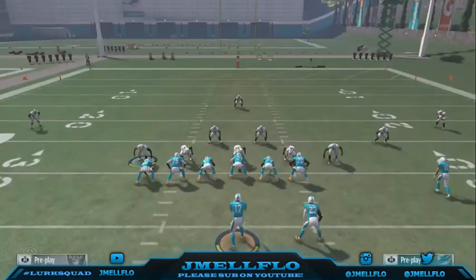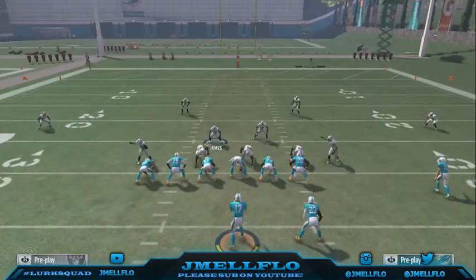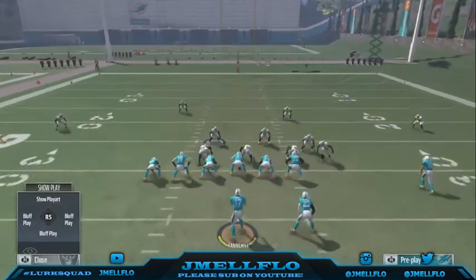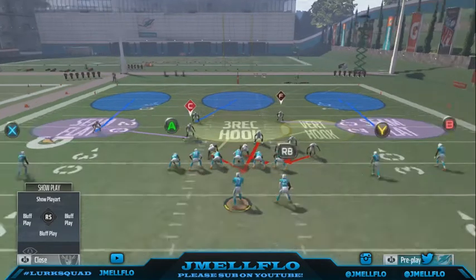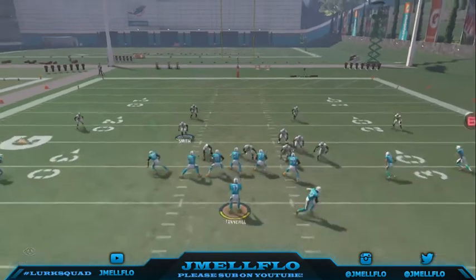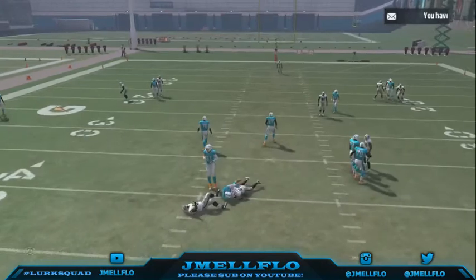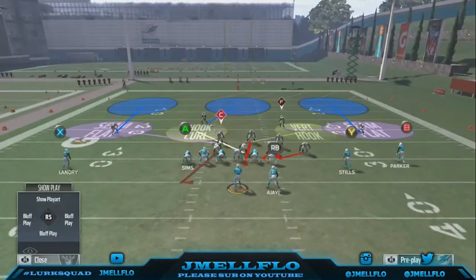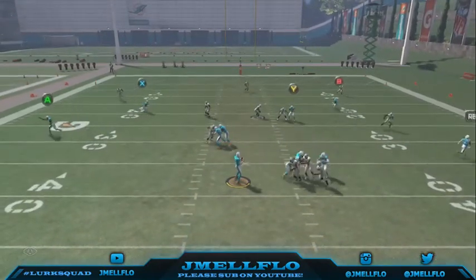If the second guy comes off, it's like whatever - you're still getting there no matter what they do. So like I said: base align, shift your D-line to the right, shift your linebackers right, crash right, then blitz with this guy and put this guy on a pin, that guy in a hook - that's optional. I'd just blitz him too. Just like a 3-4 high, you want to move that guy over. Same concept.